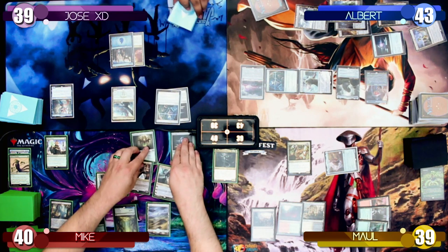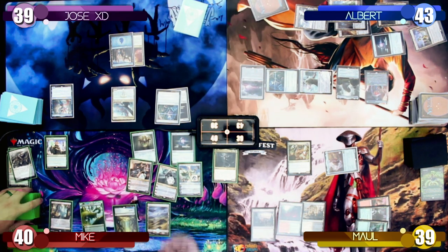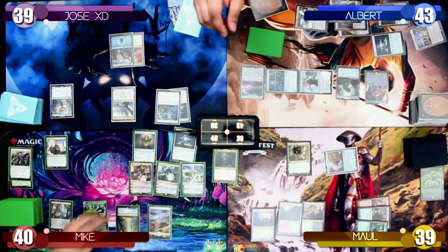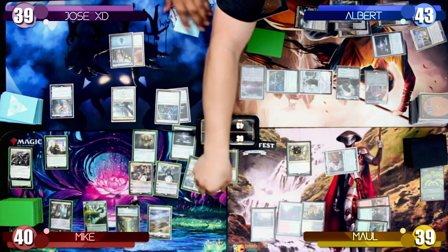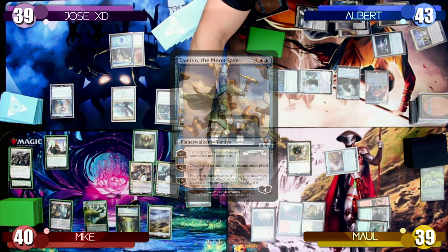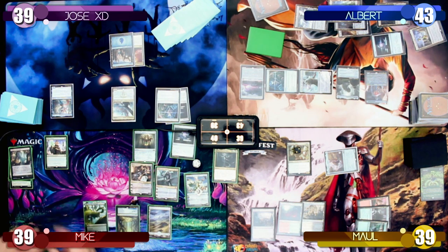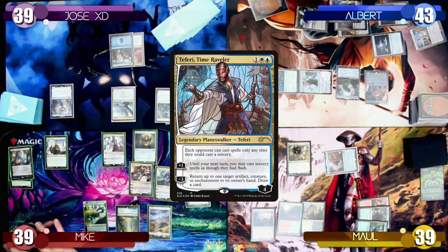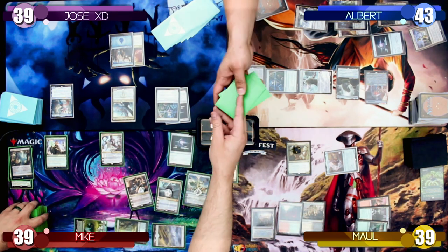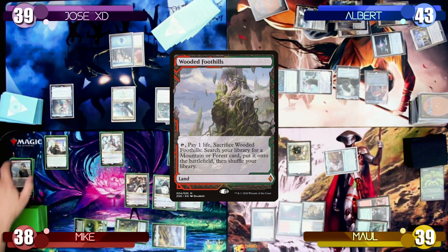I now control Mike's turn. I start off by choosing not to play any Planeswalkers with Deploy the Gatewatch — none were found in the top 7. I use Tamiyo's minus 2 ability and target Mike since he has no tapped creatures. I crack his Verdant Catacombs making him lose one life and failing to find a land. I then cast Teferi Time Raveler from his hand, use his minus 3 ability to return Mike's Chromatic Lantern to his hand, and draw a card. I play a Wooded Foothills as his land for turn and crack it without searching, making him lose one more life.